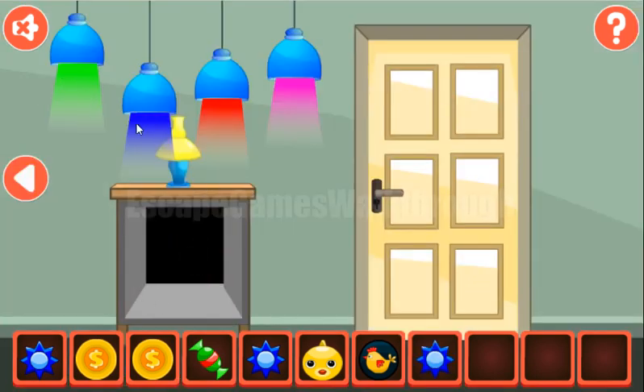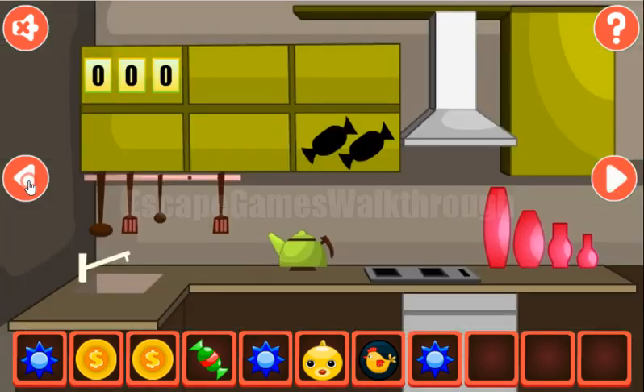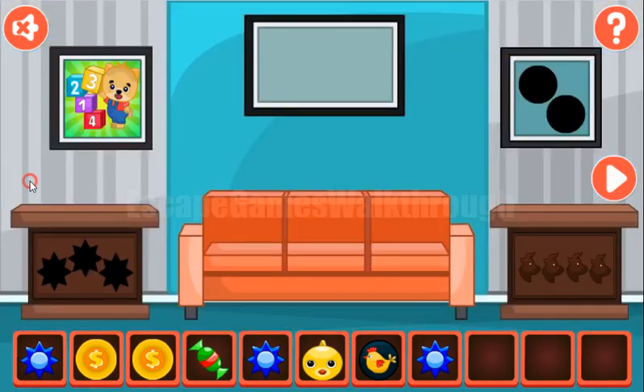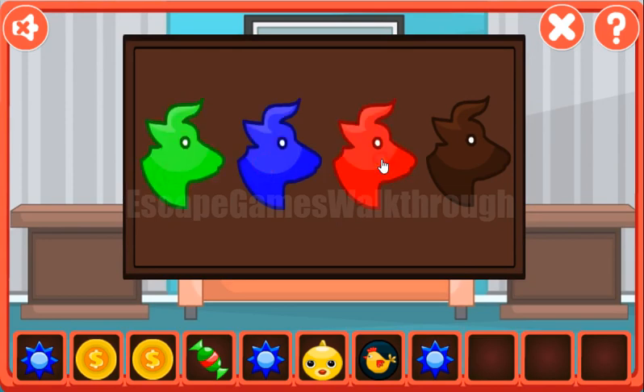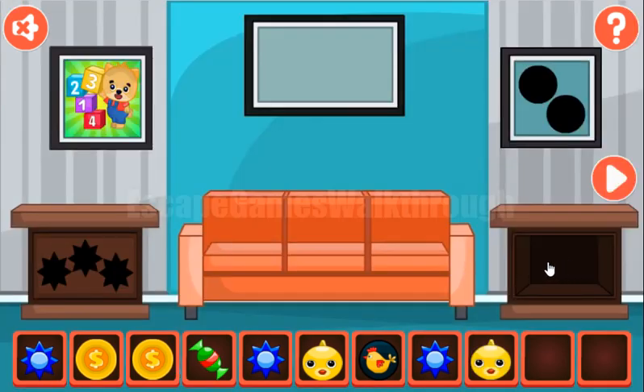Now let's remember the colors: green, blue, red, and pink. And set the same colors here — so we have green, blue, red, and pink. We've got another hen.